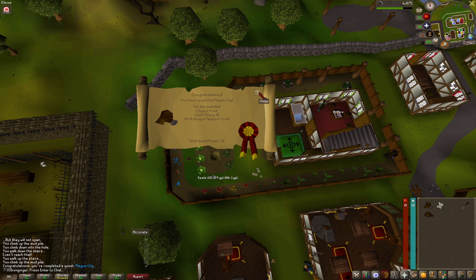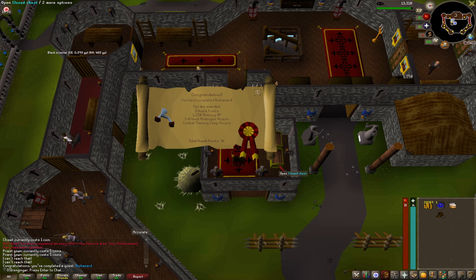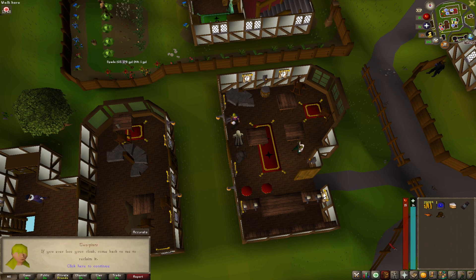And there's Plague City. Along with that, we get to level 20 mining. And there's Biohazard. That gives us the last requirement that we need so that we can complete all of the easy Ardougne achievement diary tasks. There's the Ardougne Cloak one — that'll give us a teleport that's fairly close to a fairy ring.